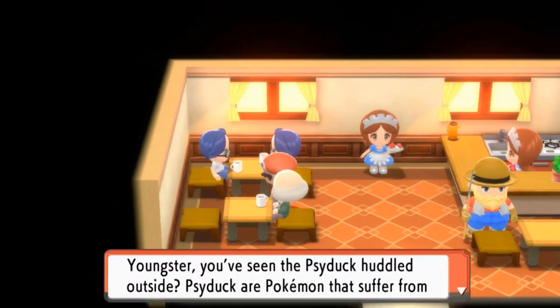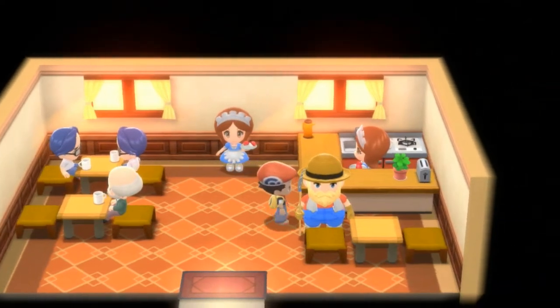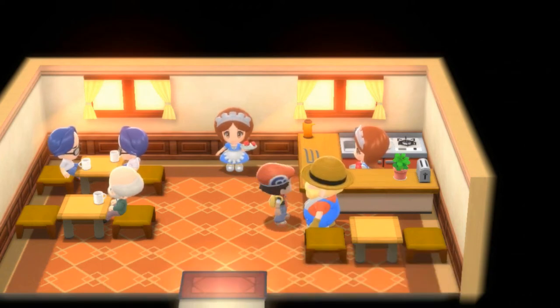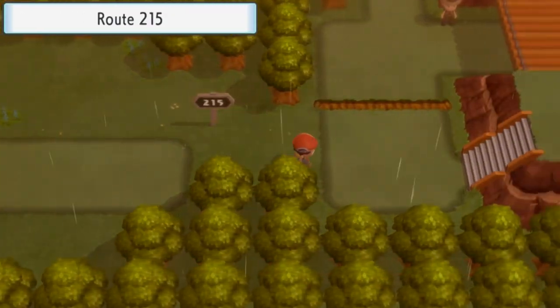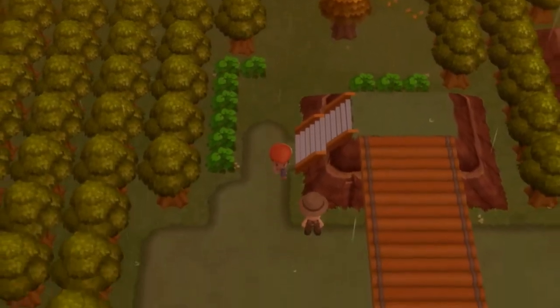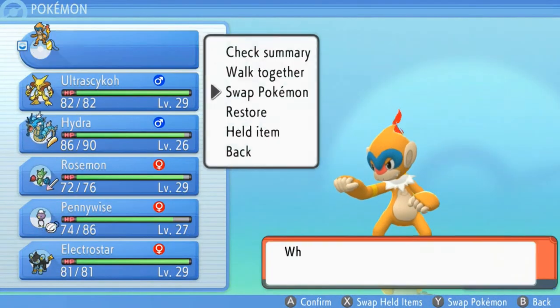I think we have another opponent. Youngster, you've seen Chinchow huddled outside? Chinchow are Pokemon that suffer from chronic headaches — I'm afraid we'll have to wait for them to get better. Howdy Traveler! Some of our customers are the rowdy types who want to battle, but pay it no mind and stay a while. Here we are at Route 215 — let's continue on. I was planning on stopping at Route 210, but since some of you guys have been saying it, I might as well just start battling everybody I see. It's Christmas as I'm recording this.